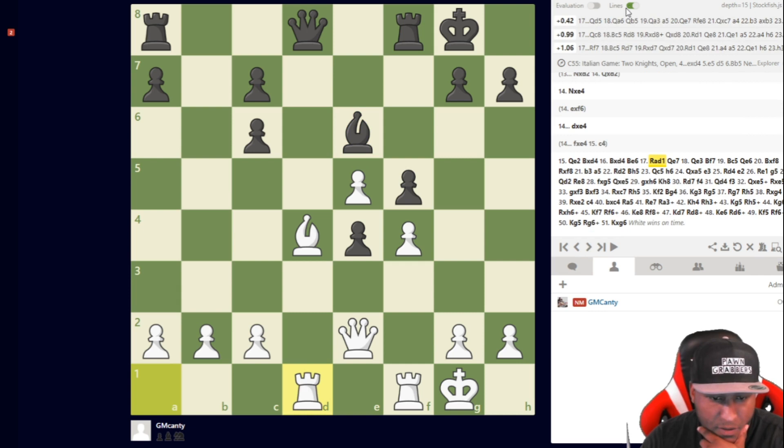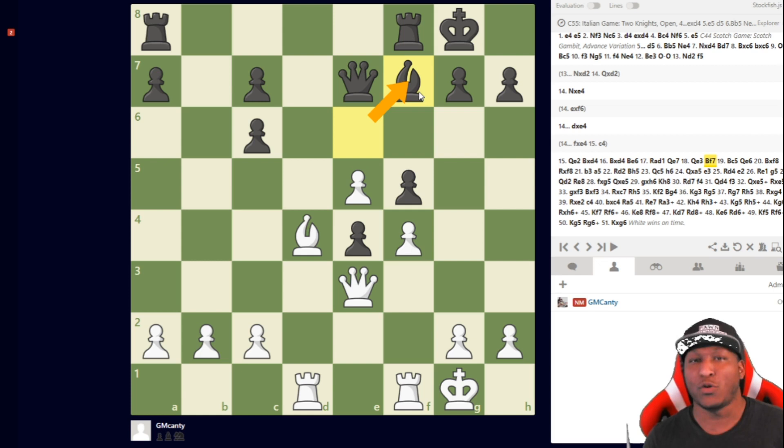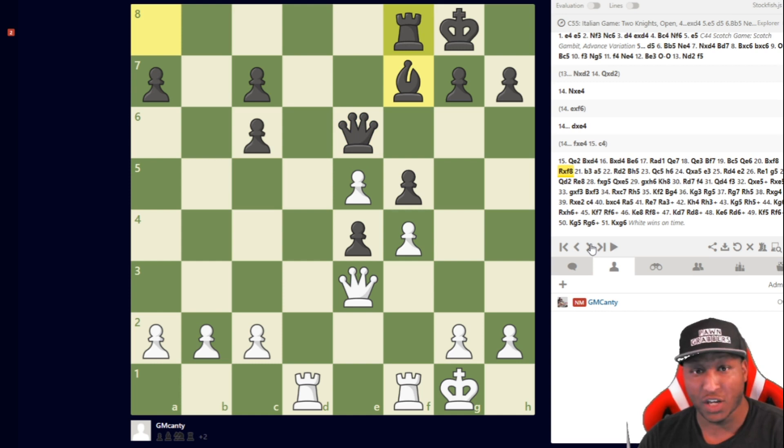I play rook a to d1. He plays queen e7, and then I play queen e3 — immediately hitting the a7 pawn and also threatening bishop c5. In this position he blundered and played bishop to f7. That's not a move! Of course it's a grandmaster so he'll play hard after this, but I'm taking the material — bishop c5, queen e6 — and now I'm up the exchange.